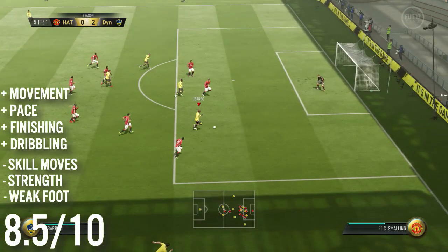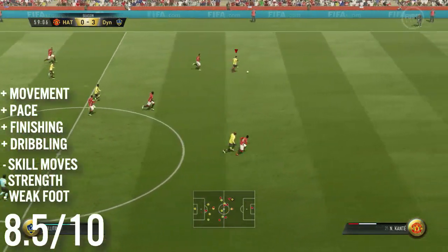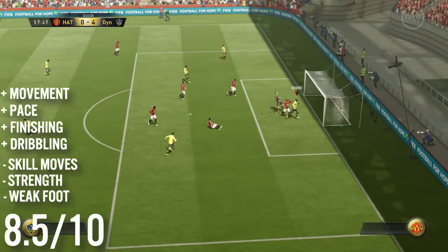He's currently going for under 50k. I'm going to say the same thing I said about Ibaba — great for a super sub. If you've got a bit of spare coins and want someone great off the bench, Wellington could really do that for you. Great pace, great finishing, and he's always going to be making those runs which against tired defenses could be absolutely fantastic.